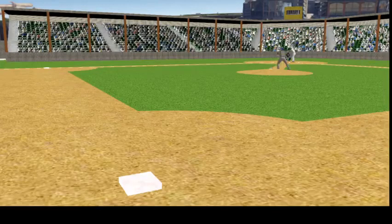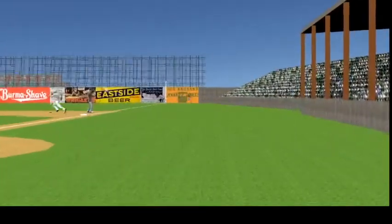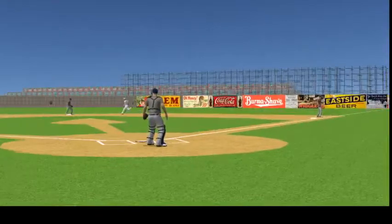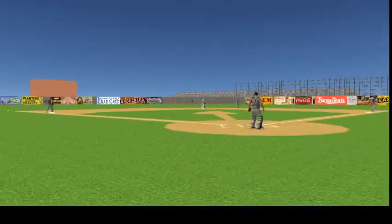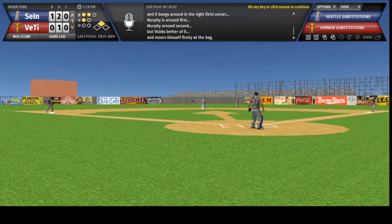Danny Murphy stands at the plate, now the 2-1, Murphy swings — sharp line drive down the line in right, on the move Plummer, it's a base hit for Murphy. It bangs around in the right field corner, Murphy is around first, Murphy around second, but thinks better of it and moors himself firmly at the bag.